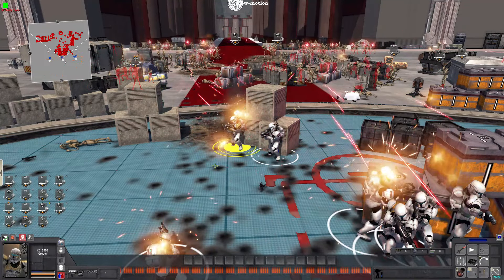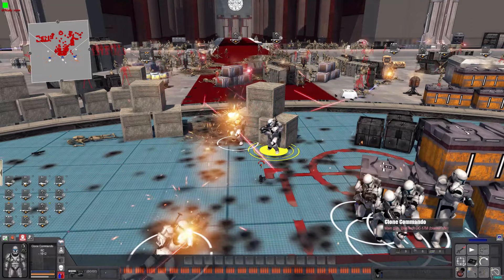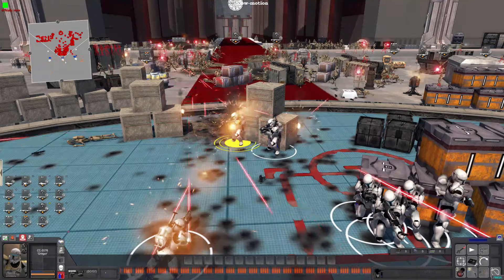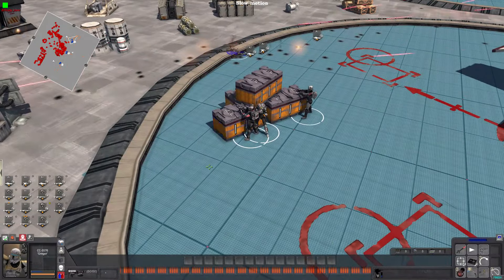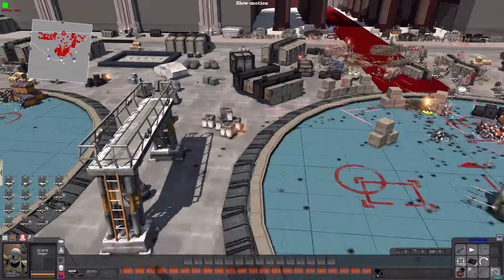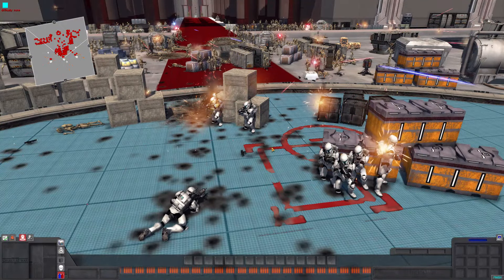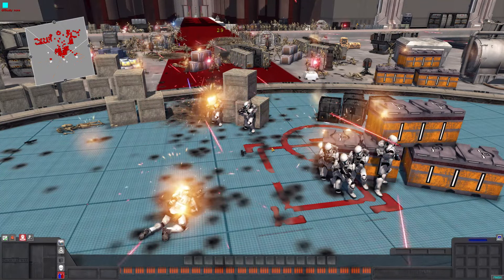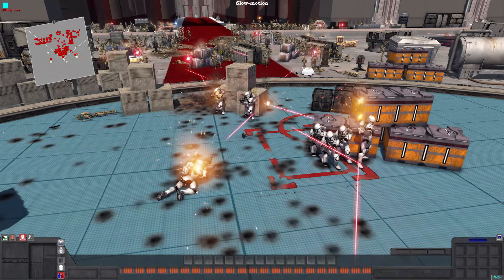Gregor right now has half his health still alive, so he has lost quite a bit. Actually, the hero clone commandos have a little bit more health — Gregor's got 10,000, each of the Bad Batch troopers has 5,000, and the Delta Squad troopers have 5,000, but the standard Shinies have 2,000 apiece. That's just how the game divvies up the health bars for clone trooper commandos.